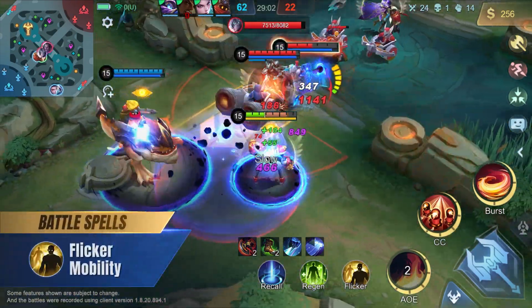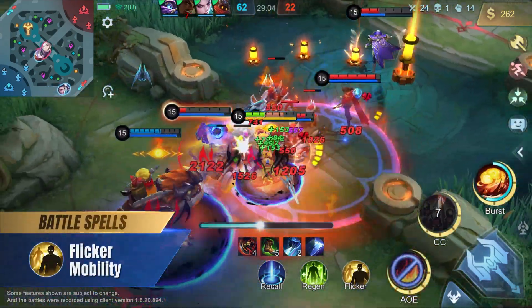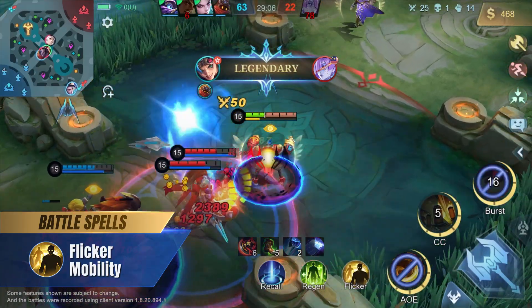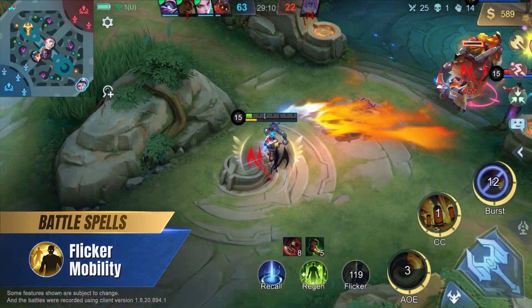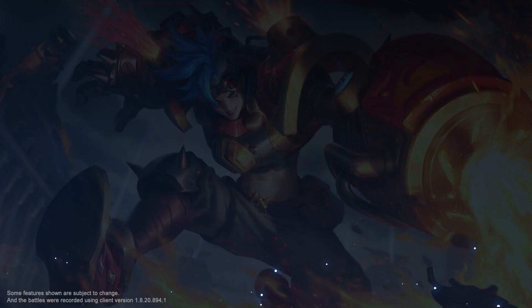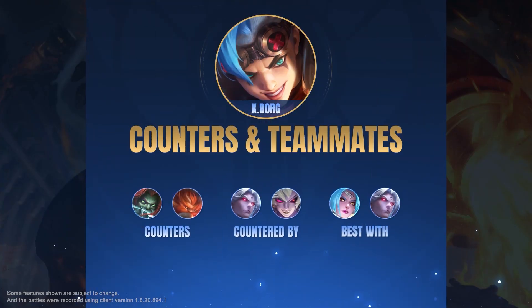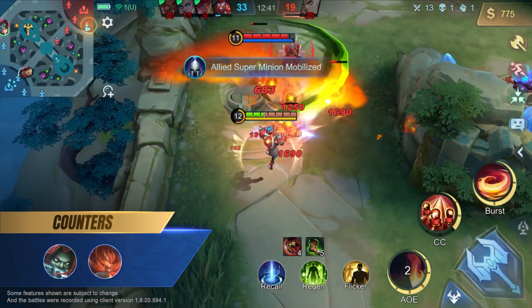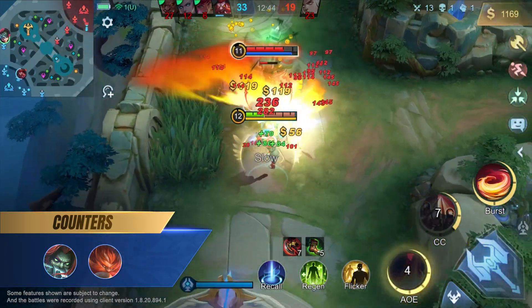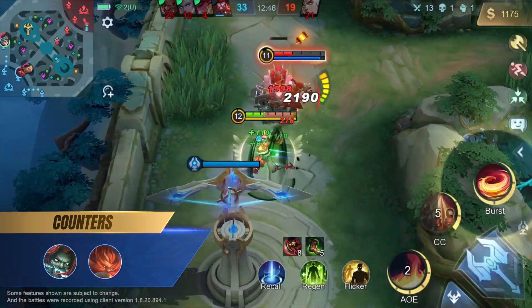The Flicker battle spell is recommended for XBORG to enhance his survivability, since he lacks mobility and becomes vulnerable when armorless. XBORG counters fighters that lack mobility, such as Terizla and Aulus. His first skill has a large range and can be cast while moving, making it easy for him to kite.